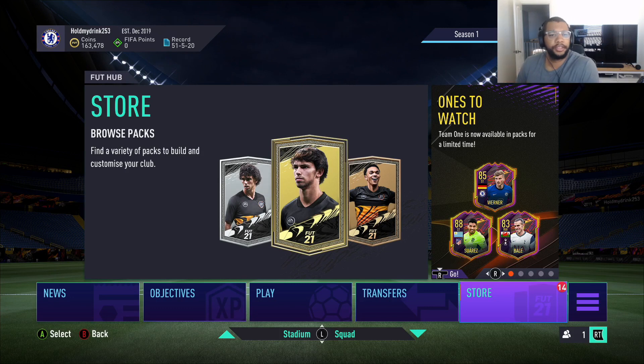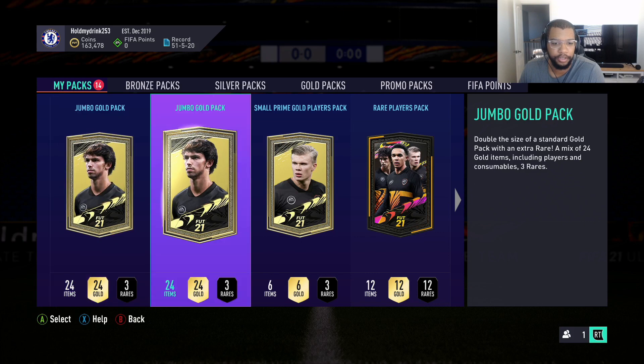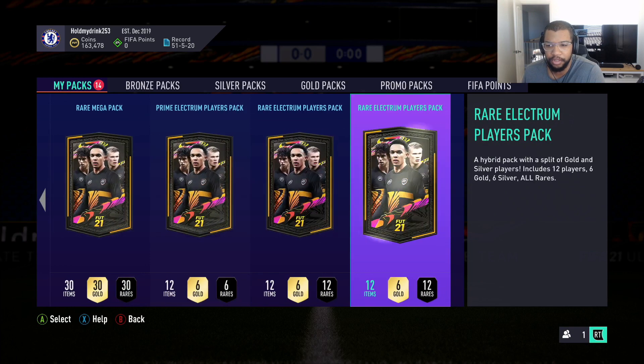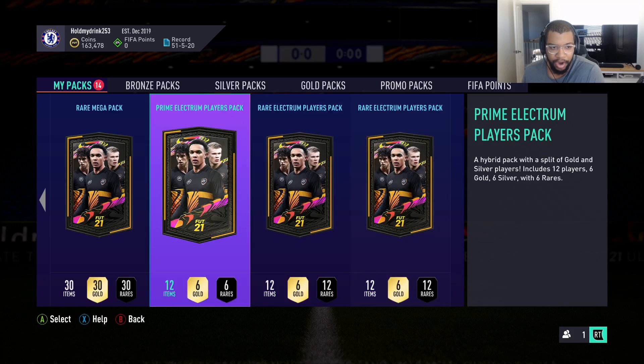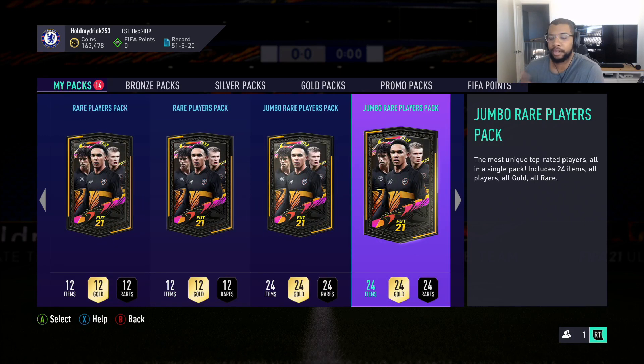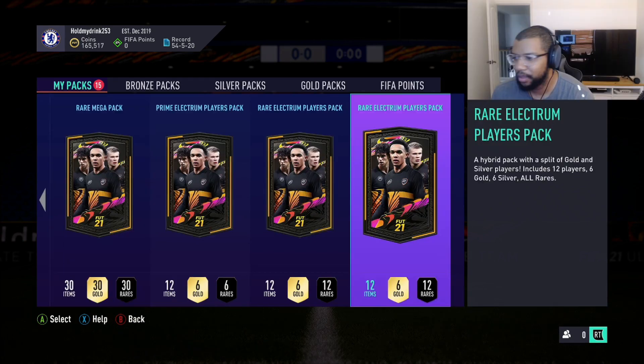Hey, what's going on YouTube. In this video I'm just going to be opening up these packs. I got 14 packs in store. I went rank 2 in div 4, bumped up to div 3, but I think it still counts if you started in div 4 for the week. So these are div 4 rank 2 packs. That gave me two jumbo golds - I took untradables - two rare players packs, and two rare electrum players. I also have a prime electrum, two rare megas, a mega pack, and two jumbo rare players. Those I got from completing SBCs and objectives - the 500 goals and assists with the 85 rated squad. Unfortunately a lot of these are going to be untradeable.